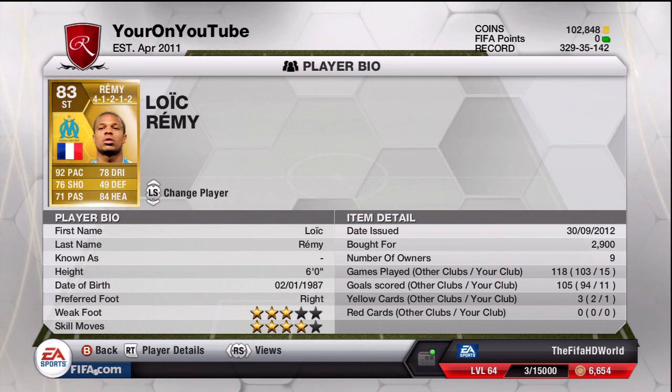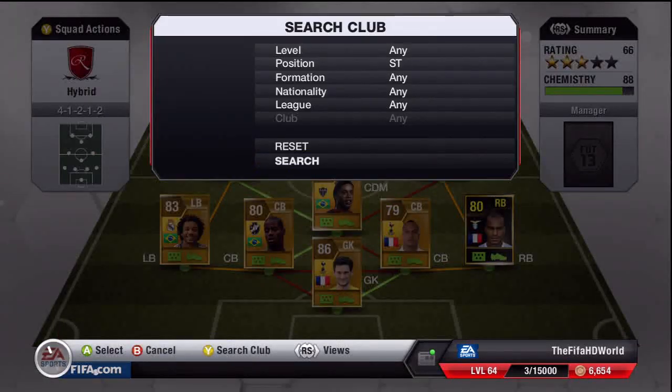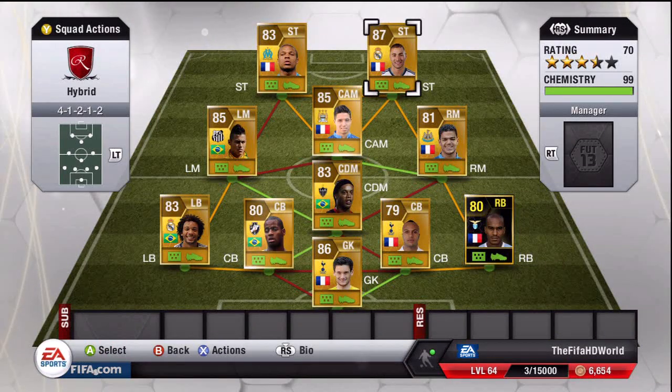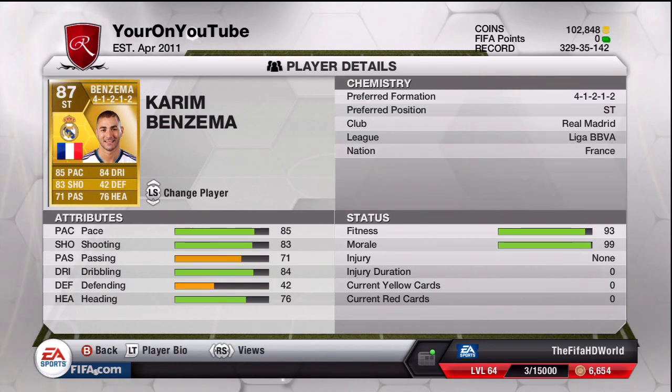The last striker is Karim Benzema, who performed really well — scoring nine goals in 15 games. He cost 35,500 coins, with four-star weak foot and four-star skill moves. The only problem with Benzema is that he was very very lazy, which is disappointing. Apart from that, he is a very good goal scorer and great around the box. He has 85 pace, 83 shooting, 74 passing, 74 dribbling, and 76 heading — a very very good player.